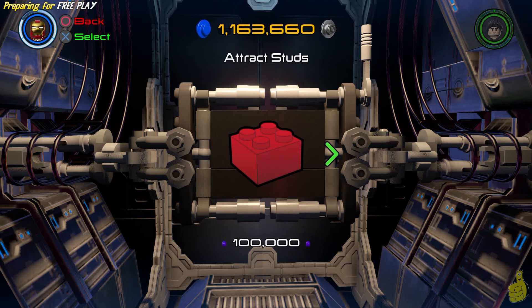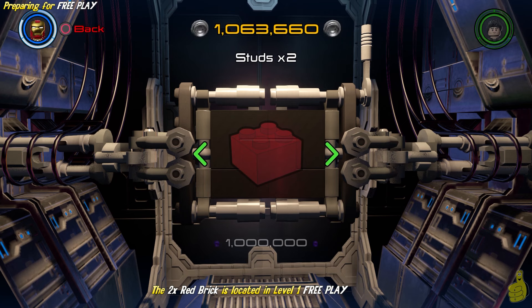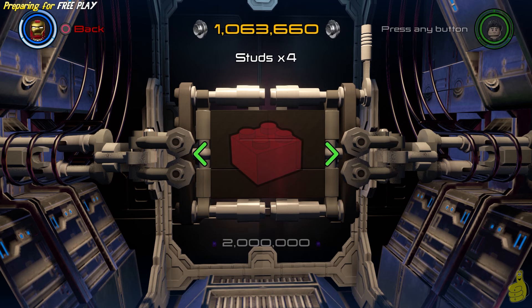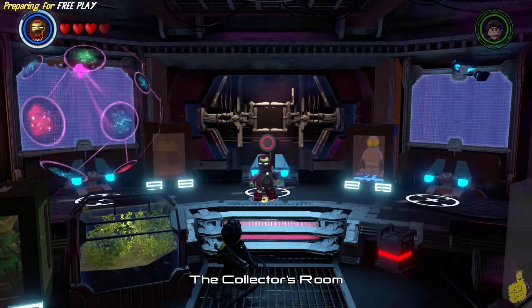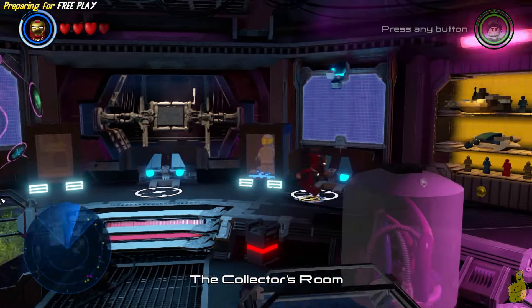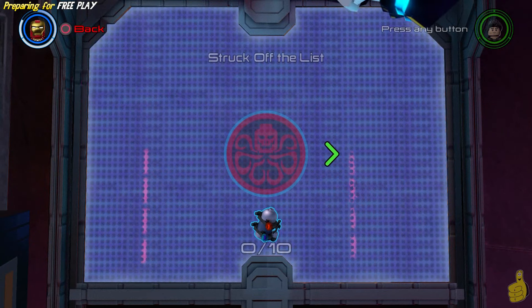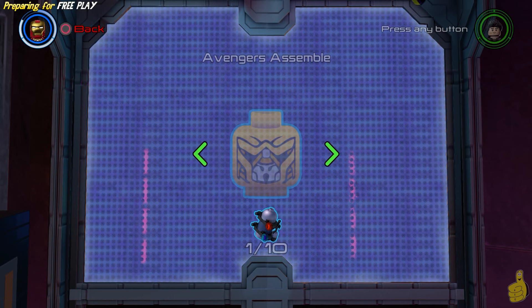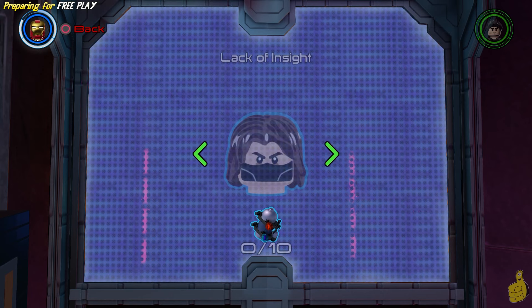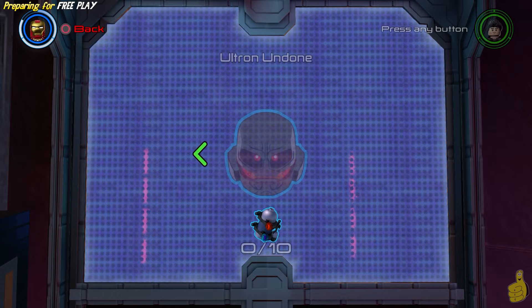So we're gonna step right up, and as you can see right off the bat here, it's 100k! So we've spent 640,000 studs in about three minutes. Hopefully you've been saving up your studs. Now that we have the Attract Studs Red Brick, that'll certainly help collecting all of those a lot easier in-game, especially when you get those rapid multipliers for taking out the bad guys and all those studs go bouncing around. We actually made it all the way through the story with only collecting one mini-kit right there on Avengers Assemble, level 6, and that actually forced us to get it — otherwise we would have missed that one as well.